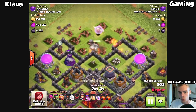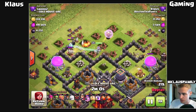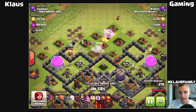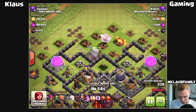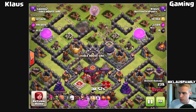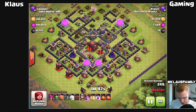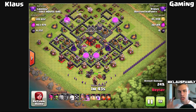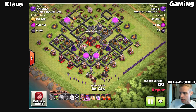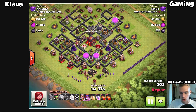The problem is the queen went to the right first. If she had taken out the tesla and wizard tower on the left first, she would have then gone right and taken out that storage. But she chose to go left first, so that's unfortunate. Pretty soon we're going to be dropping our giants. The giants are coming in on the bottom side - a big group of giants, two clan castle giants, the king, and a bunch of archers just to help create the funnel.